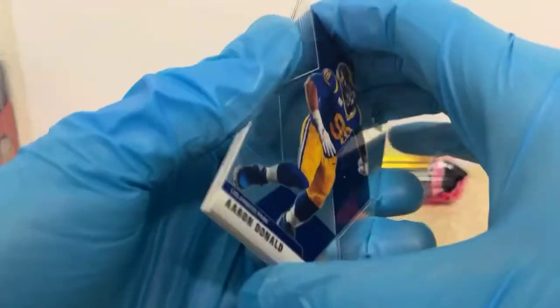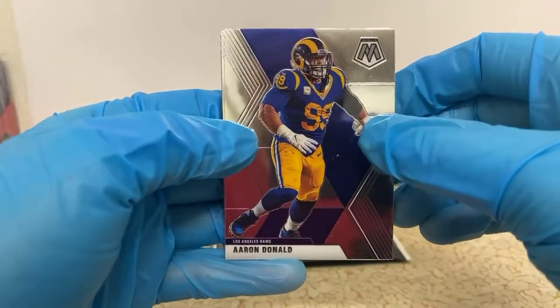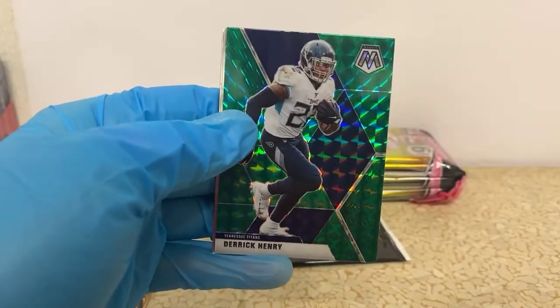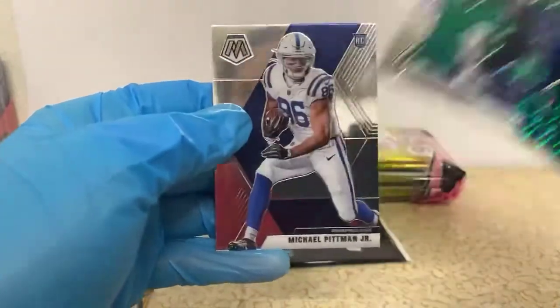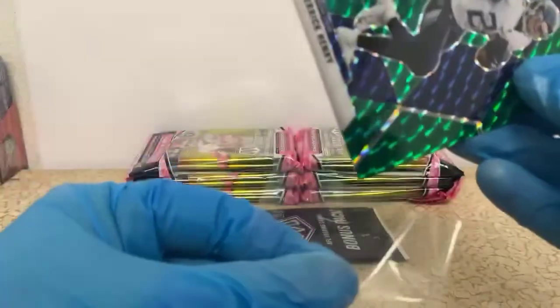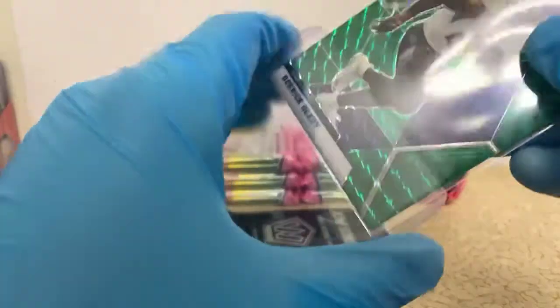I've seen some pretty bad cards, I don't know if I've seen super high-value ones just destroyed, but that would be depressing. Aaron Donald, George Kittle, Zeke Elliott. We have a Derrick Henry green for the Titans — that's a nice one. Old school Terry Bradshaw, and a Michael Pittman Jr. rookie for the Colts. Michael Pittman Jr. is actually making the news — he only scored one touchdown last year, but he's all over the news the last few days. That's gotta be unfortunate when a new player comes to your team and has your same jersey number, so you gotta get into it over it.